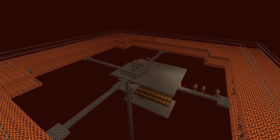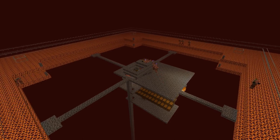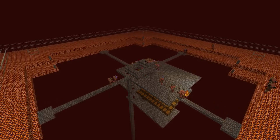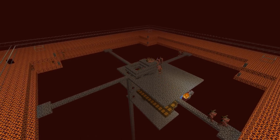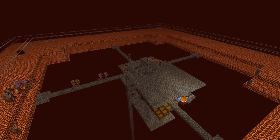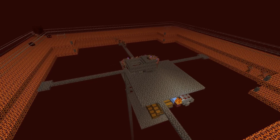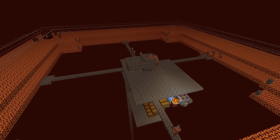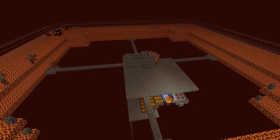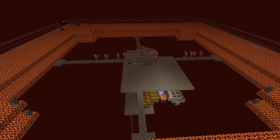If we go down here, we will probably not have much gold in here because the hoppers up there for the filters have to fill up first. But here on the nuggets, we already have quite a bit on the side. So it will take a while until we get sufficient gold, but we have a functioning gold farm. Next time we can actually focus on the other mechanics to get a proper villager trading hall.